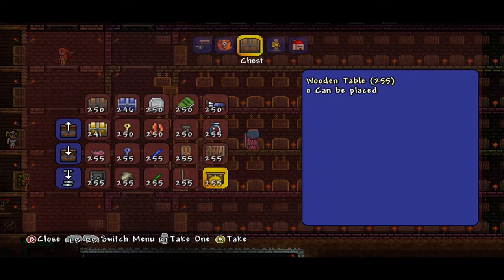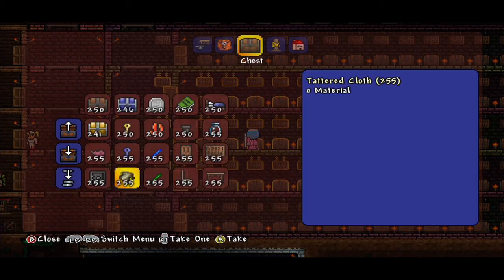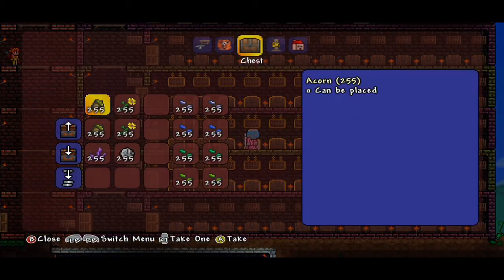We have sticky glow sticks, doors, signs, more tables, more chairs, and glow sticks — I like these. When you're underwater, drilling your way down mining and all that good stuff, they are super handy and work quite well. We also have tattered cloth and the safe.